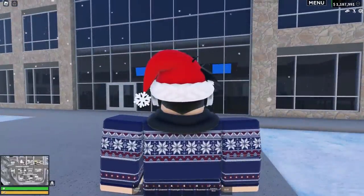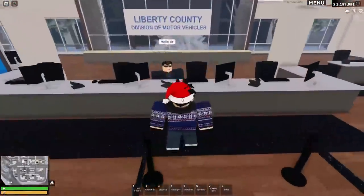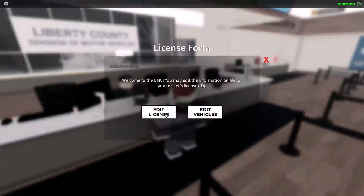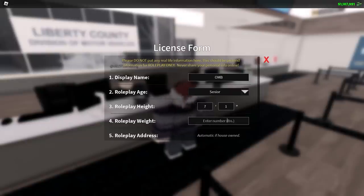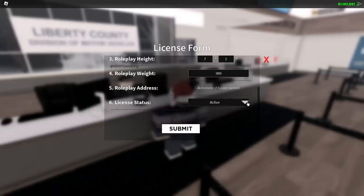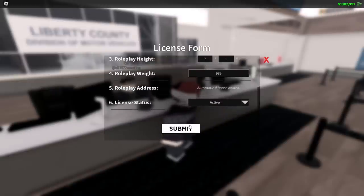So first of all we've got the DMV. If we head inside, this is actually really cool. We've got Ollie here. So we can go and edit info — edit license. So display name, I guess we'll just put OMB for the moment. Young adult. Senior. Roleplay height — we'll just go seven foot one. Roleplay weight in pounds — we'll just put 989. My unit number. Roleplay address — automatic. This is really cool. So submit that — oh, name is censored. We'll just put Bob, and submit that.